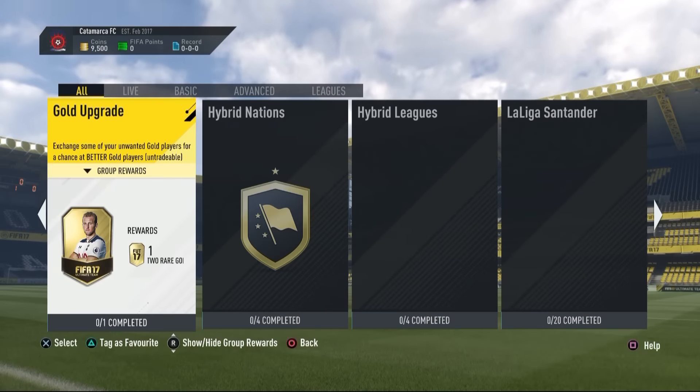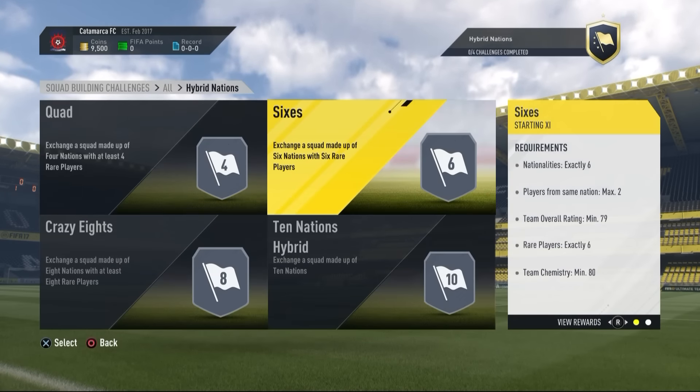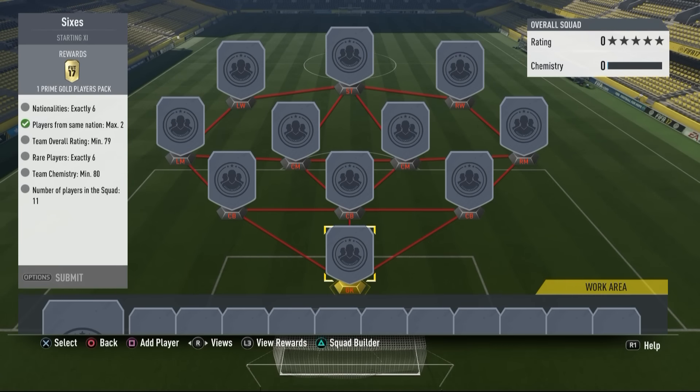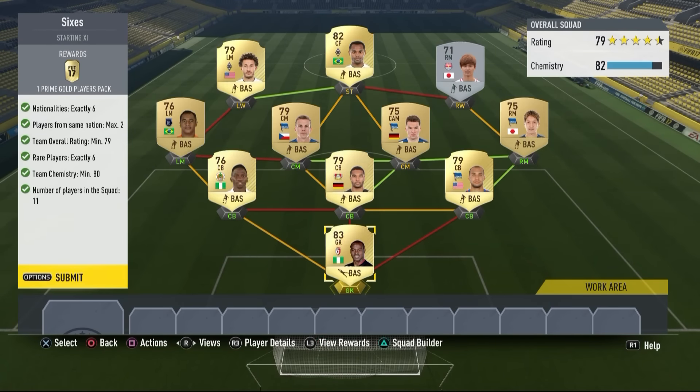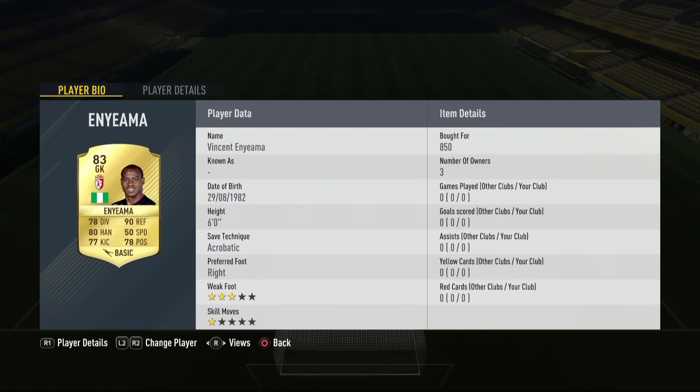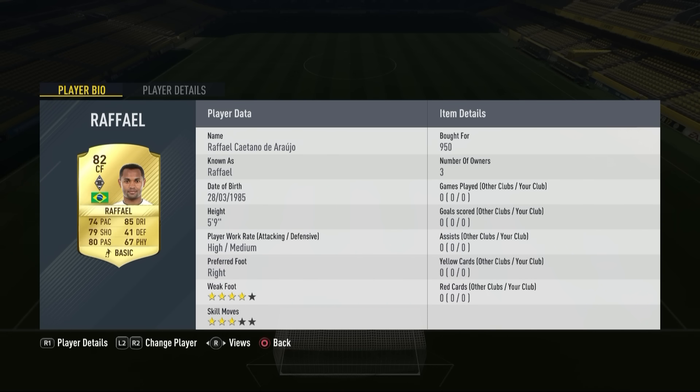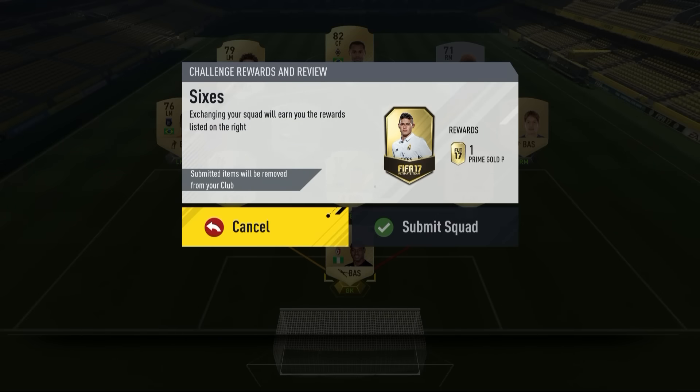Now we're going into our first SBC - we're doing the 6s one, which gives us a 45k pack. Usually this costs around 7,000 coins, but I did it a bit differently this time. Because of that silver card, I had to pay 2,000 coins for him. As you can see, I got most players for like 500 coins, but that silver guy was 2.2k. I could have done this cheaper and gotten it for around 7k, but I spent pretty much 9,000 coins on this first SBC.